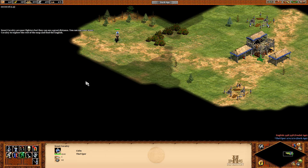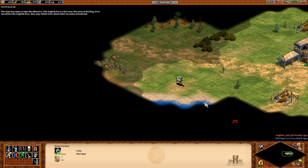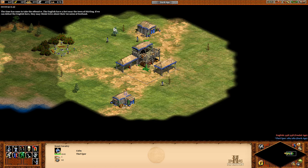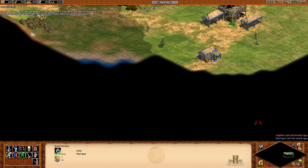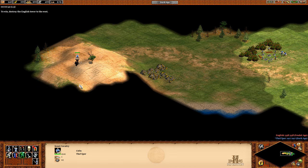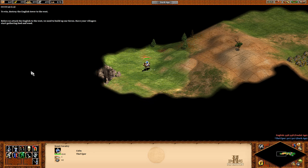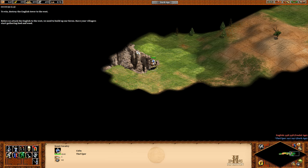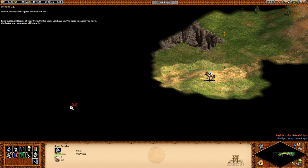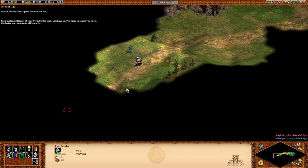Some of the best units in the game. The time has come to take the offensive. The English have a force near the town of Stirling. If we can defeat the English here, they may think twice about their invasion of Scotland. Have your villagers start gathering food and keep making villagers at your town center until you have ten. The more villagers you have, the faster your resources will come in.